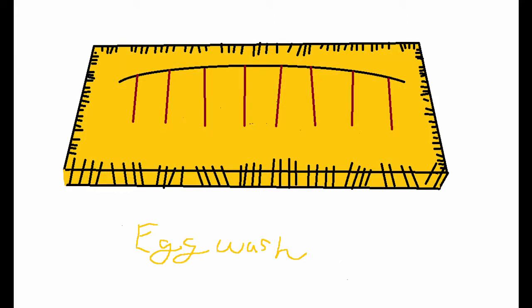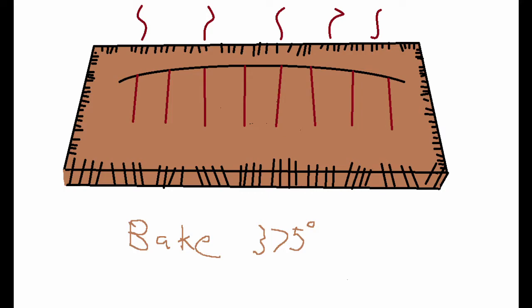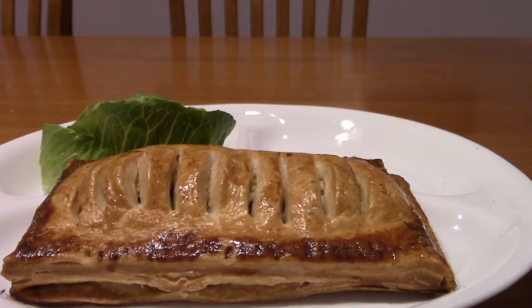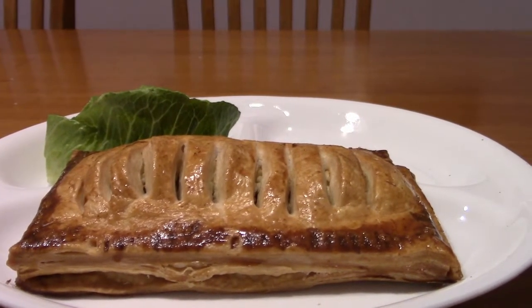Give these a quick egg wash so they bake up nice and shiny, and pop them in the oven for 45 minutes for small pies, more for larger, and let cool for an hour. And there you have it — a beautiful pie that can make for an elegant fork and knife dinner, or a casual hand pie lunch the next day.